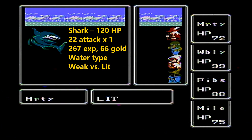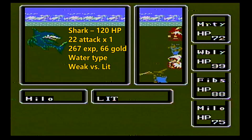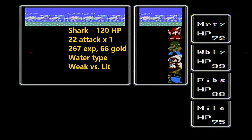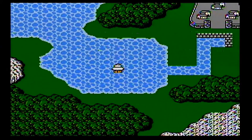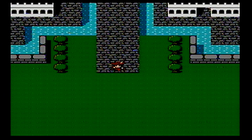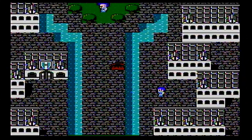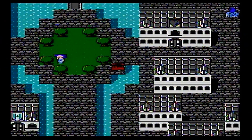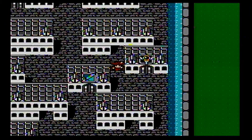If you want to experience all the classes in the game, you'll pretty much have to do at least two playthroughs, because you can only have four characters and there are six total — or 12 if you count the upgraded classes. At a certain point in the game you can do a mini-quest to have your characters advance: red mage becomes red wizard, black belt becomes master, white mage becomes white wizard, black mage becomes black wizard, fighters become knights, and thieves become ninjas.